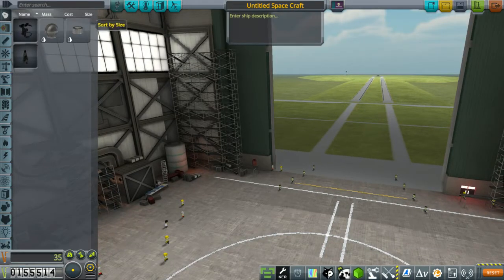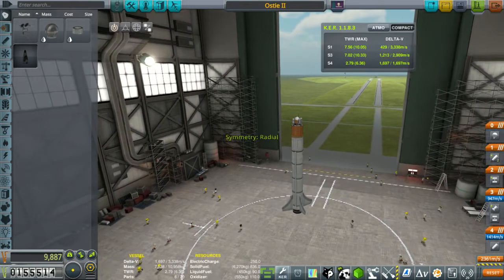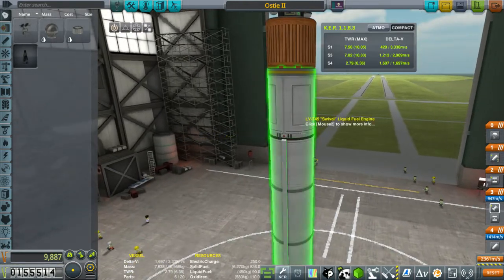Deep breath. Here it goes. We'll start with OSD2. Here's our little ship. Did us okay.